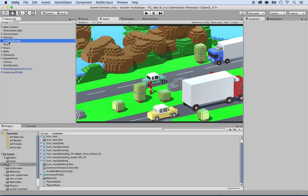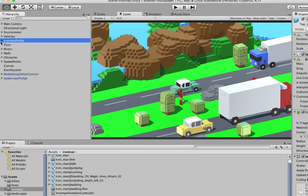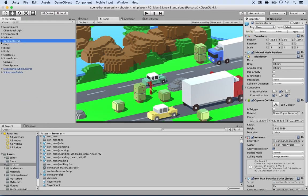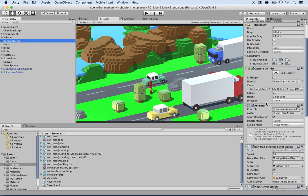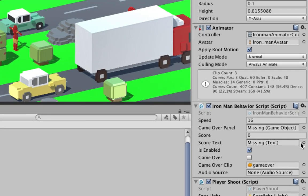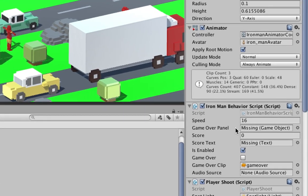If you look in the hierarchy, you will see the Iron Man prefab right there — that's the main character. Double-click on it to get rid of all the references to the UI items we removed. In the inspector you'll see a bunch of scripts. Looking at the Iron Man behavior script, it has a reference to the score text and it says 'missing' because we just removed it. Same thing for the game over panel — we need to fix this.